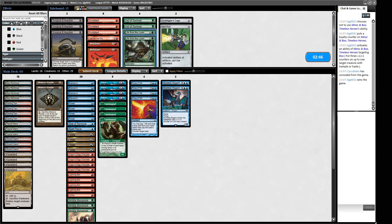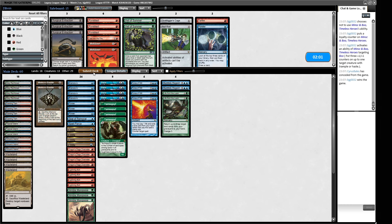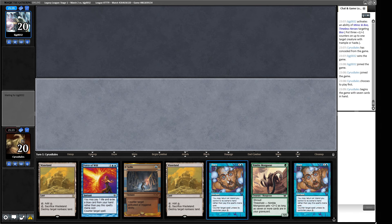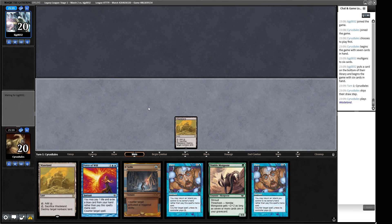Again, this is a matchup where we don't really have the tools. Hydroblast would be nice. Life from the Loam and Wasteland is definitely something to consider — if we lock our opponent underneath Wastelands and stop them from getting up and running, that would be nice. Tar Fire isn't killing much here. For Game 3, double Wasteland and Force of Will — we need to find a land but we have two draw steps. I'll keep it. We play our Wasteland — there's a City of Traitors.